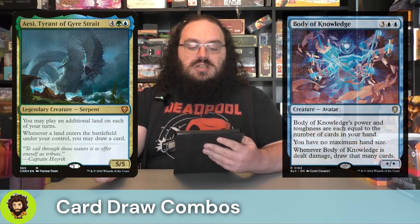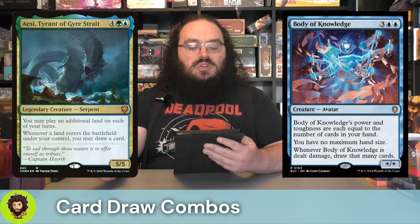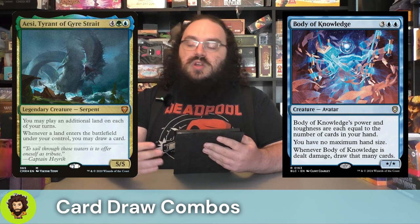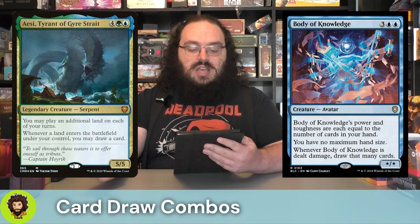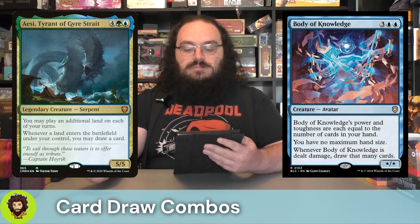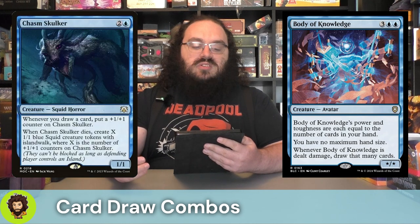Body of Knowledge is a five-cost star/star — their power and toughness are going to be equal to the number of cards in our hand. We don't have a maximum hand size while they're on the field, which is nice. And whenever it's dealt damage, we're going to draw that many cards. Playing into the card draw matters synergy.